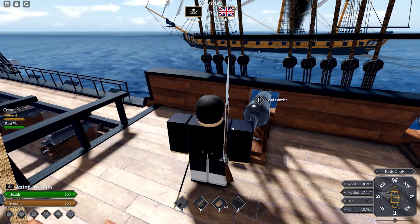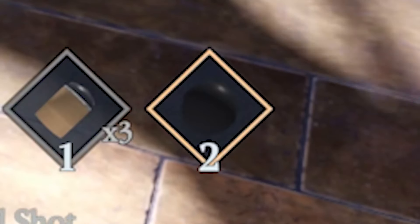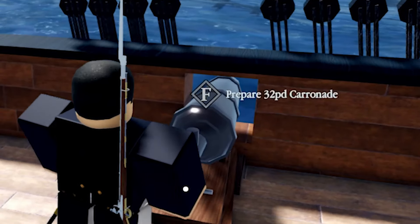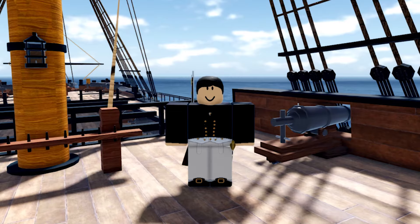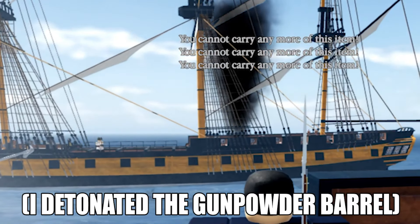For loading the gun, it's simple. You have to be holding the powder charge and hold F to put it in the cannon. Then hold the round shot and again hold F to put it in the cannon. Then you press F to prepare the cannon, and after waiting a bit, you can shoot it again. This is all very basic, and with enough practice, you too can become a professional bombastic cannoneer.